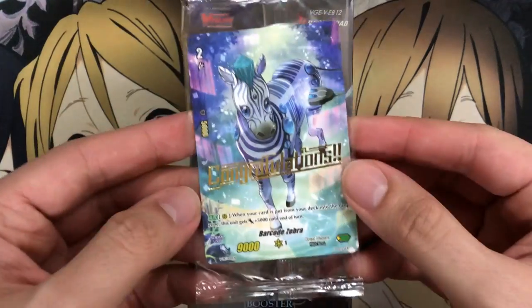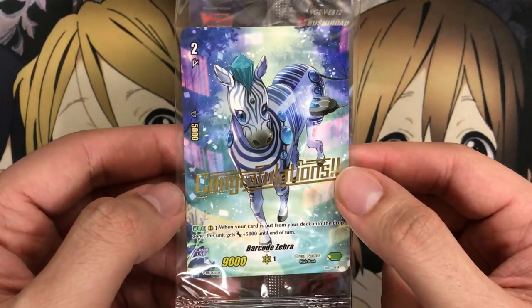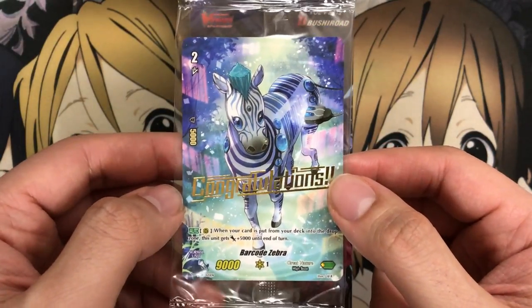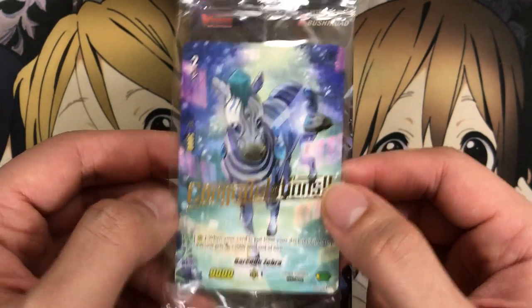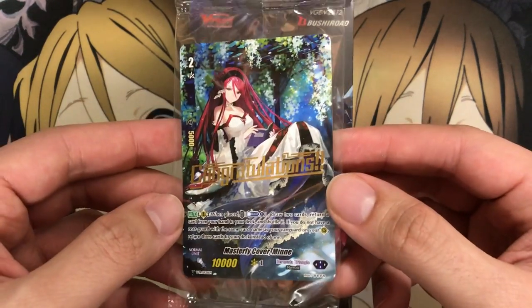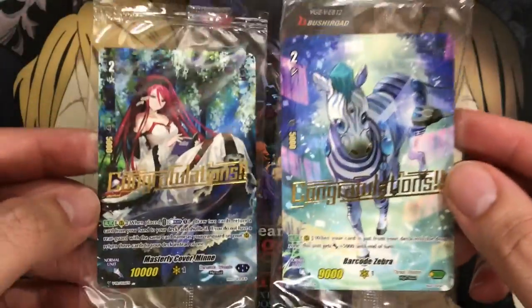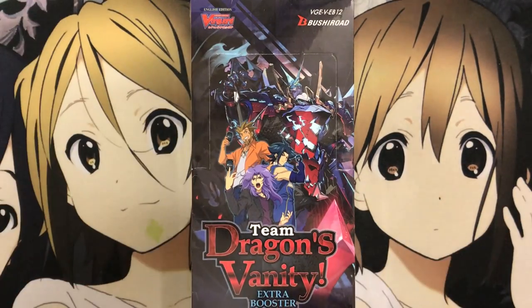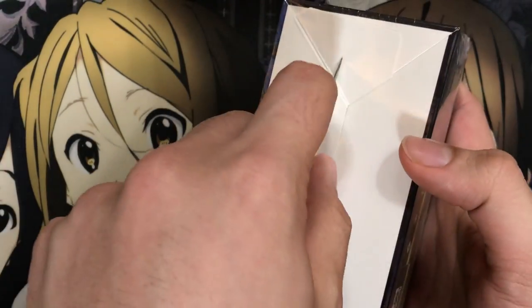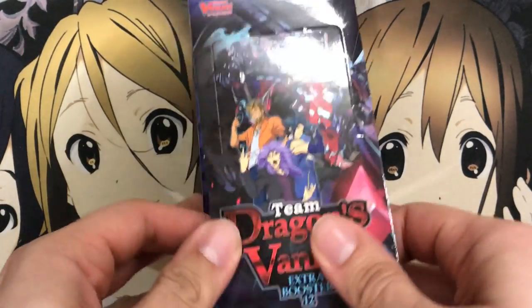Before we begin, I wanted to show off some of the monthly shop promos, since I skipped showing them when I opened my previous set boxes. I wanted to show off Barco Zebra from the previous month, and then February's monthly promo, Masterly Cover Min, which look very, very nice. I love the congratulations foil and also the zoomed-in art on both of these.